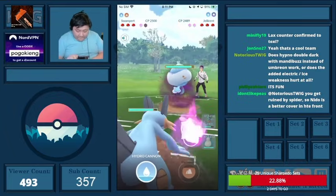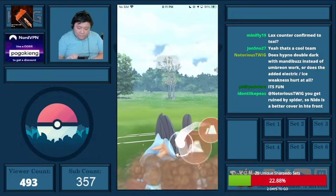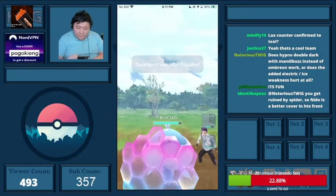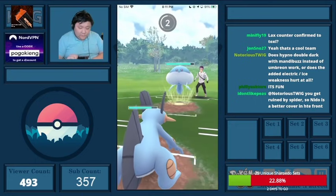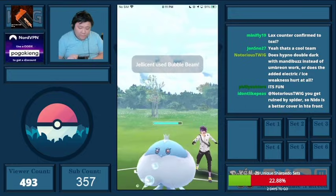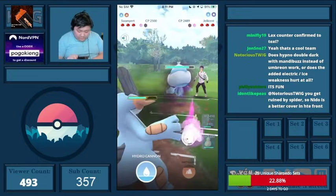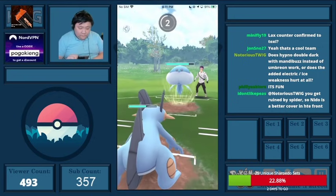Snorlax definitely would have been a viable safe switch, but I decided against it because I figured they were going to stay in and Poison Fang my Snorlax, which I really didn't want — there was no way I'd gain an advantage that way. They end up Bubble Beaming me here twice, so I already grabbed a shield.